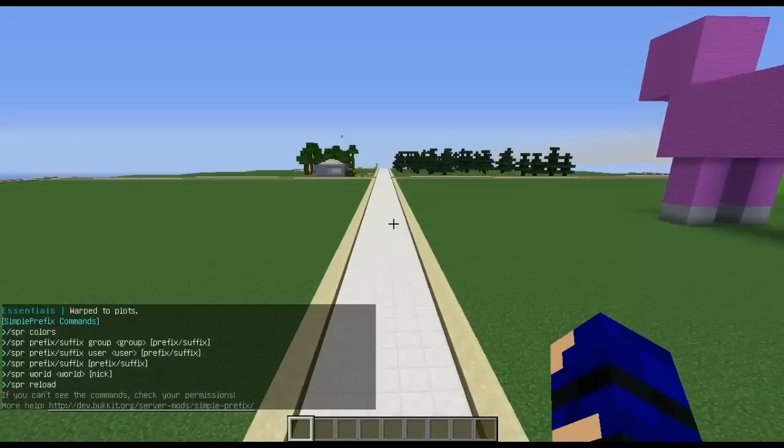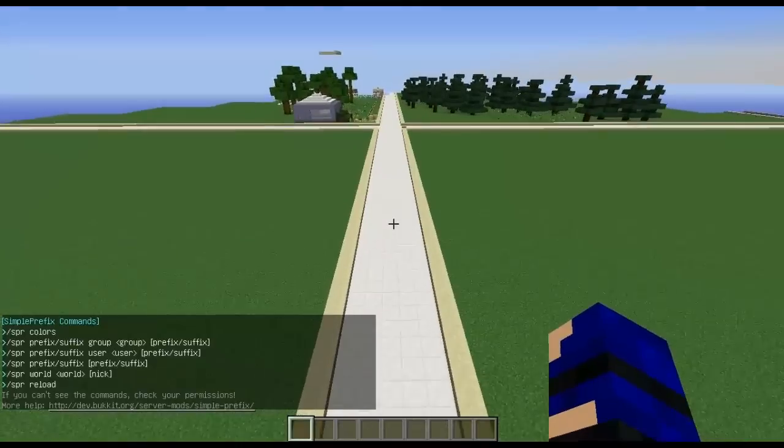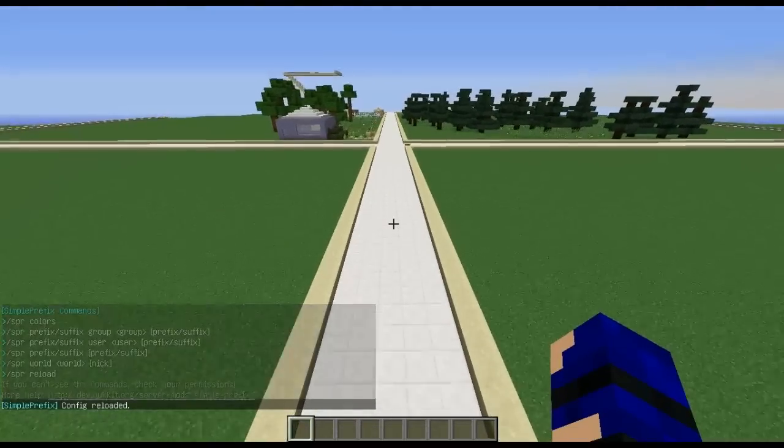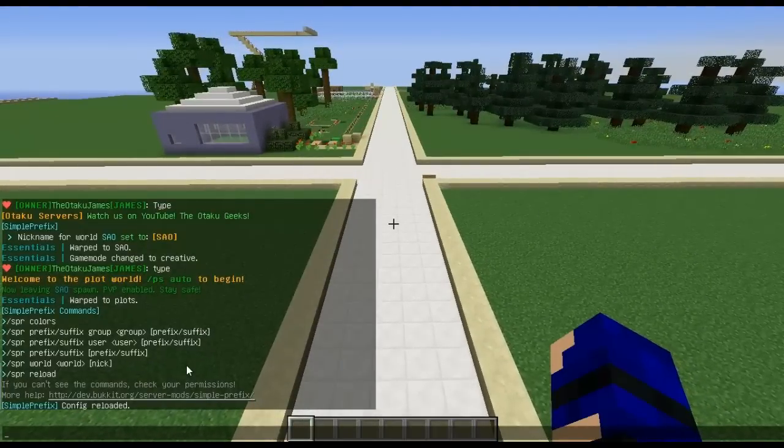Now let's say we've just restarted the server and we want to reload our config files. Simple — all we need to do is /SPR reload. It reloads our configs just like that.